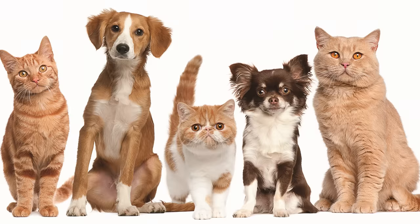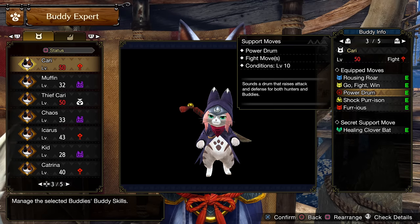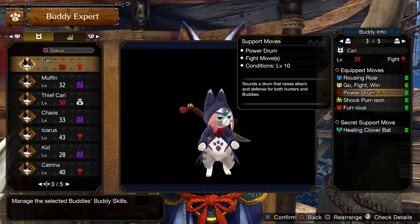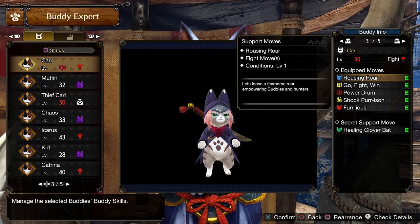Pets — two routes: Cat Route and Dogecoin Route. For Cat Route, one Fighter Palico with Rousing Roar and Power Drum. Rousing Roar is a 30% affinity increase that lasts over a minute, and Power Drum is an attack and defense increase.